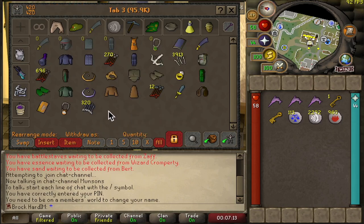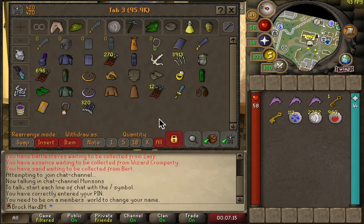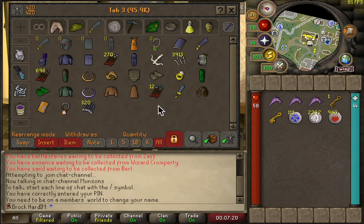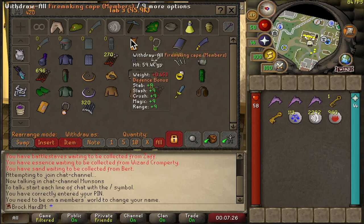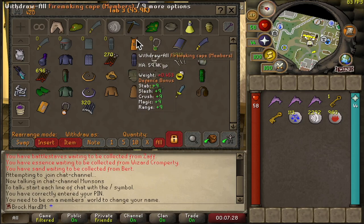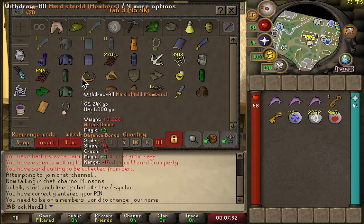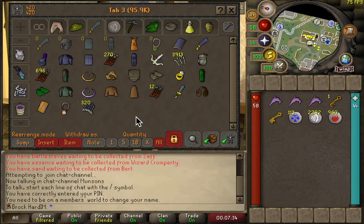This is the gear tab. Pretty skimpy so far but I'm pretty happy with how it's going. We've got Ava's, we've got our crossbow and the bone bolts, so those are good for some cheap range training. Pretty general gear otherwise - we've got our firemaking cape for the prayer bonus, and that's a decent cape to have. We also have a mind shield and attack great iron shield.